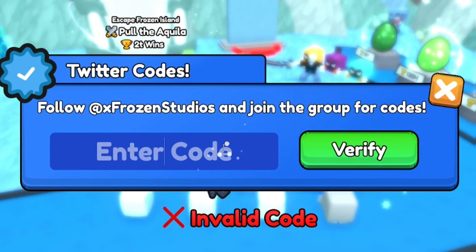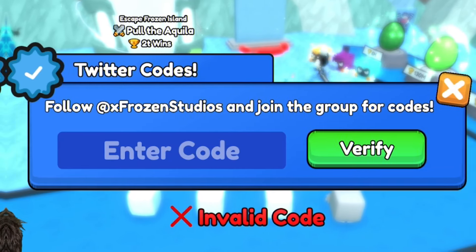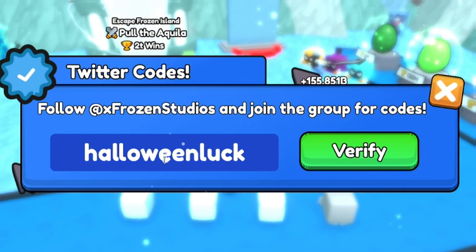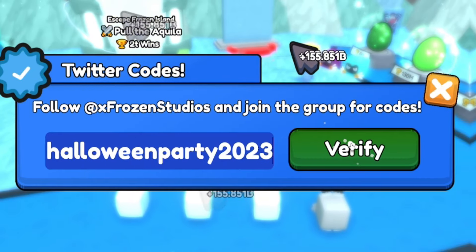Then we have the code EVENTHALLOWEEN. I'm not sure if this will still be working — you can try it out. We'll get through these Halloween codes quite quickly, so if they don't work it's not too much of an issue. We have the code HALLOWEENLUCK — redeem that one in. Then redeem the code HALLOWEENPARTY2023.